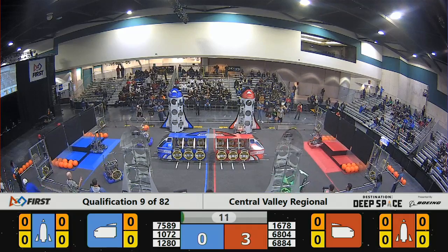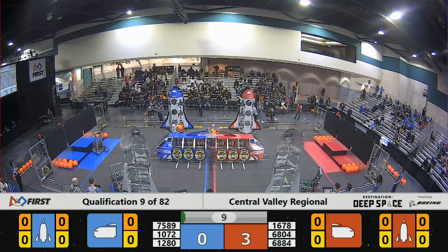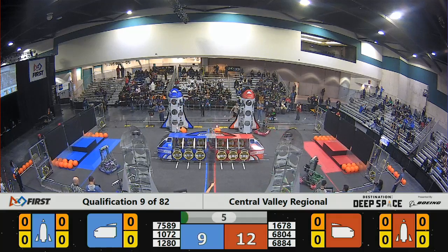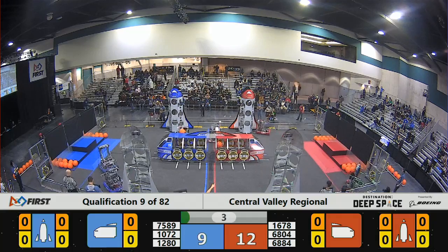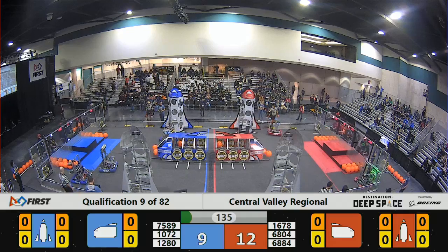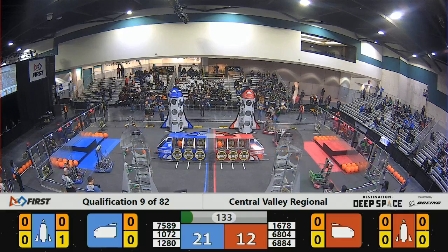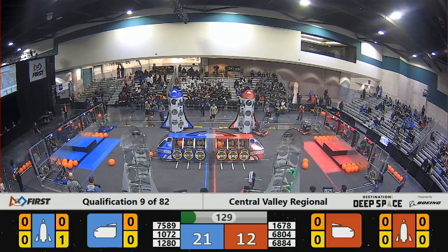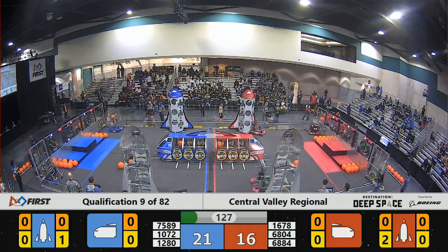And we're off in match number nine. All red robots are on the move and have scored. Team 6884 just scored some cargo during the sandstorm. All three blue robots are also on the move. Blue has an early advantage, 21 to 12 over the red alliance.